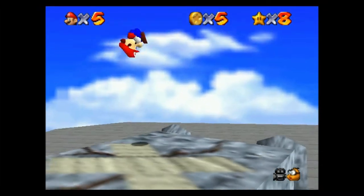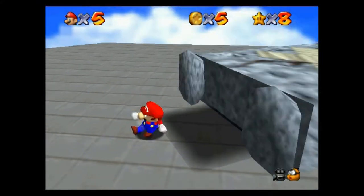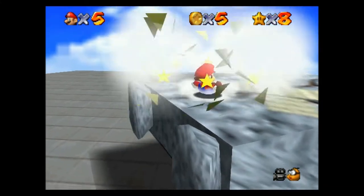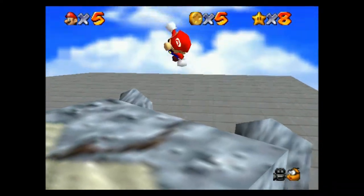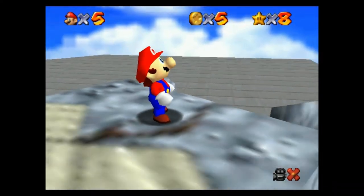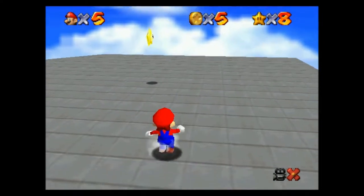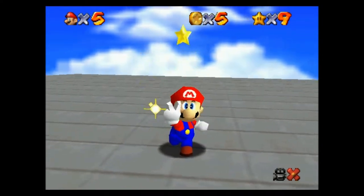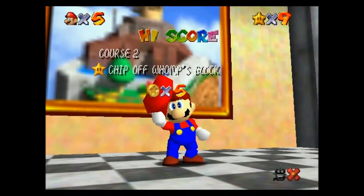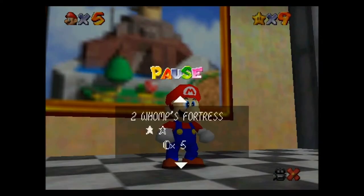This boss is pretty easy — just run under him and stomp on him. He's sad. But yeah, that's the first star of... whatever that place is called — Whomp's Fortress.